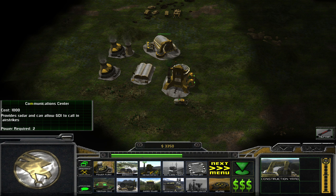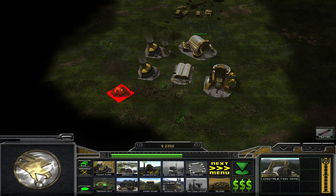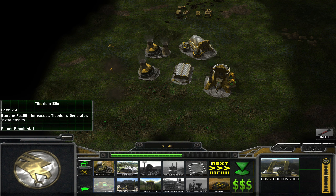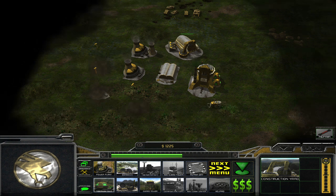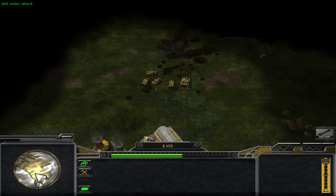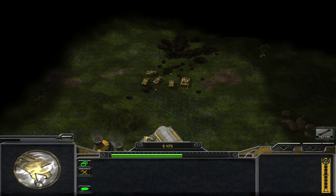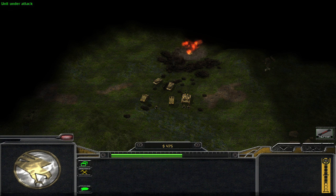Let's get a communications center straight away, as well as one or two of these. Some additional income never hurts. That should be good for now. Defense-wise we're doing quite well here — they don't come from too many angles, but we'll see about that.